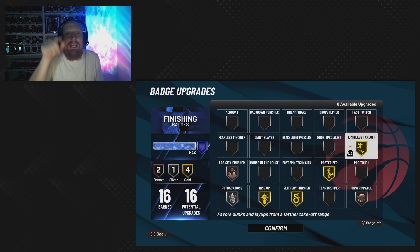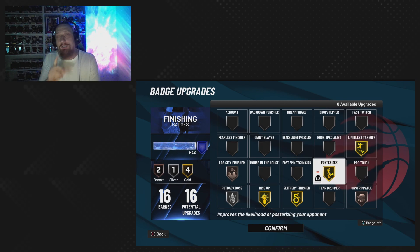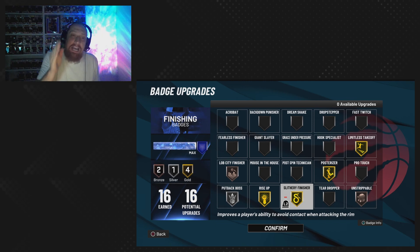Limitless takeoff on gold — this will allow you to take off from further, more effective, goes hand-in-hand kind of with the Michael Jordan dunk animation. Posterizer on gold goes without being said — that will allow you to get them big body dunks. This is the highest we get it on, so let's put it on gold.